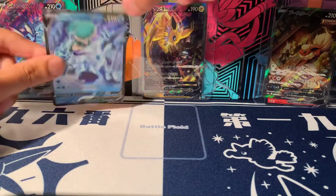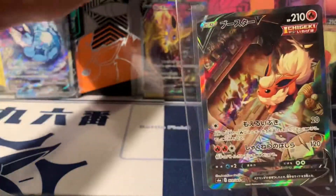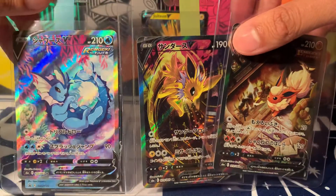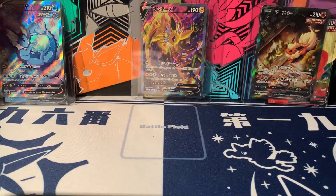So that is 11 non-hollows from 12 packs — one hit across the whole video. Let's look at the alternate arts one more time. Calyrex V — okay, that's your winner. Which one's your favorite — Flareon, Jolteon, or the fallen-over Vaporeon? Let me know in the comments, hope you enjoyed it, leave a like and subscribe if you can — bye!